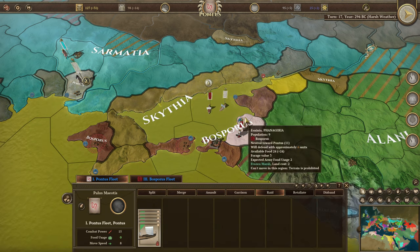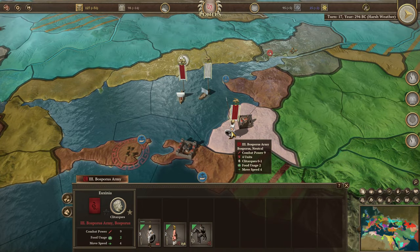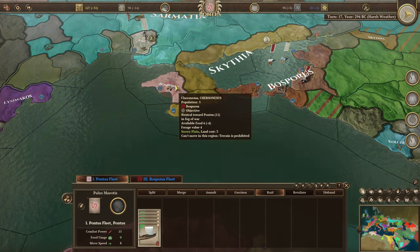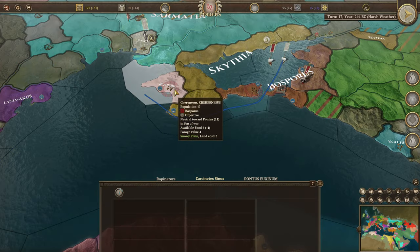Let's carry on raiding. We do have a Bosporus fleet. I'd like to get Bosporus if we can, but they do have an army there, so they might beat us. Maybe we move here instead and see if we can get this province.